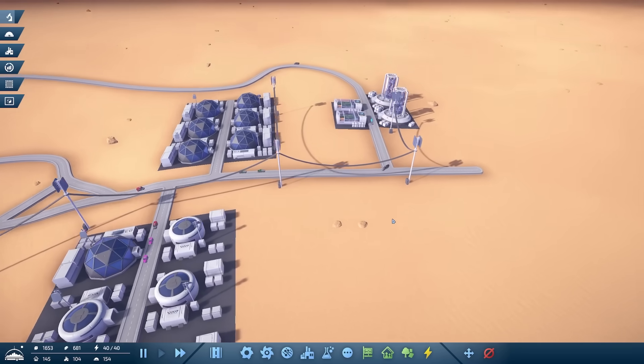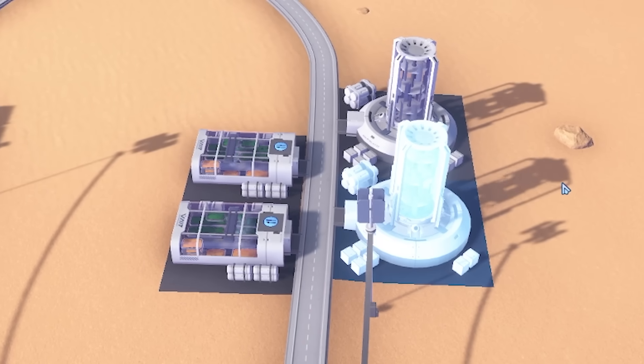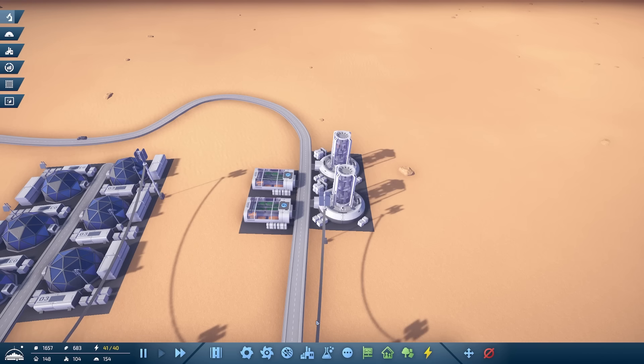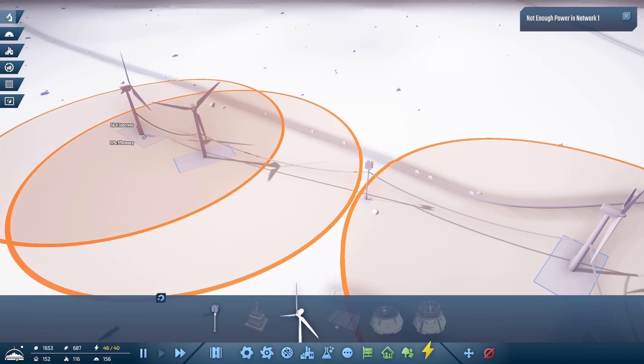What I probably should do is build some more of these - so these are the farms and the atmosphere processor and we need these for our people to live. So let's build a few more farms. Oh god, we've run out of power so we're going to build a load more windmills.